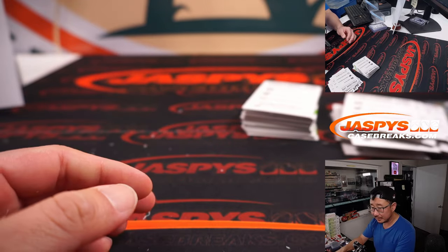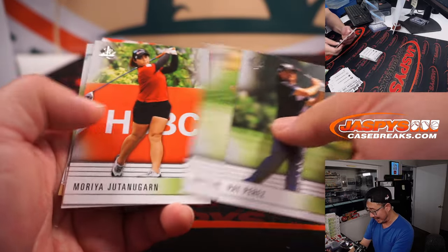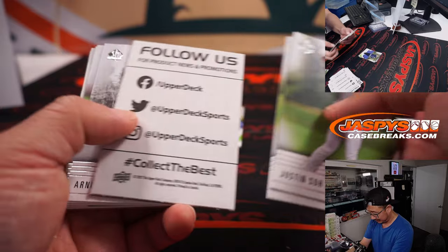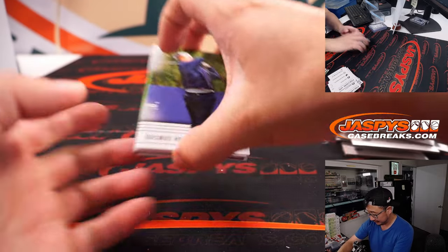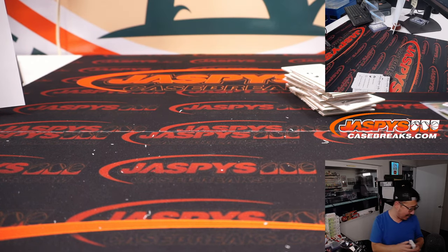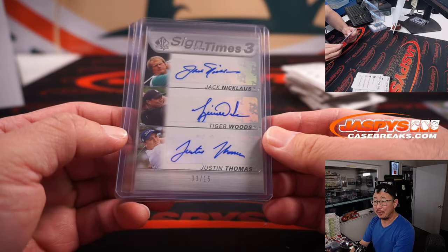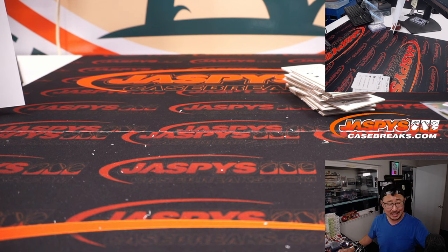RIP Payne Stewart. All right, hey, there you go — that's the break, ladies and gentlemen. Not too shabby at all. The Lexi Thompson is obviously really strong, and of course that triple auto — Jack Nicklaus, Tiger Woods, Justin Thomas — that's very strong as well. Michael, thanks for grabbing those boxes. I appreciate it. I'm Joe for jaspescasebreaks.com and I'll see you next time for the next golf break.